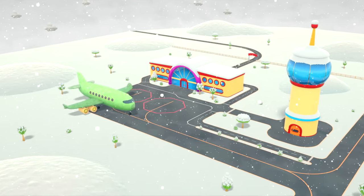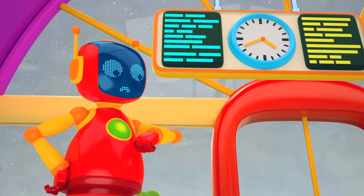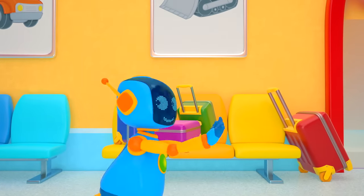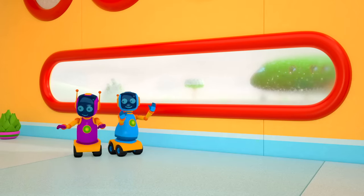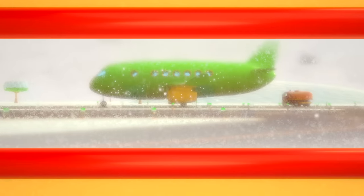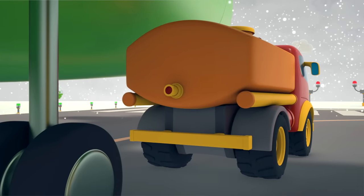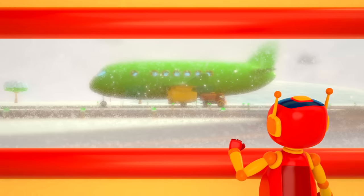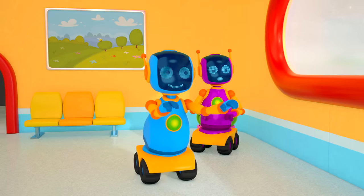This is the airport. Leo the truck and his friends are waiting for an airplane, but they've still got some time to play. The robots are playing tag. Flight number 123 has been delayed. And what's happening on the airfield? The tanker is filling the plane with fuel. We're probably going to take off soon.